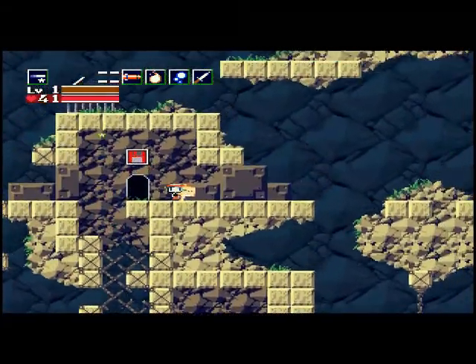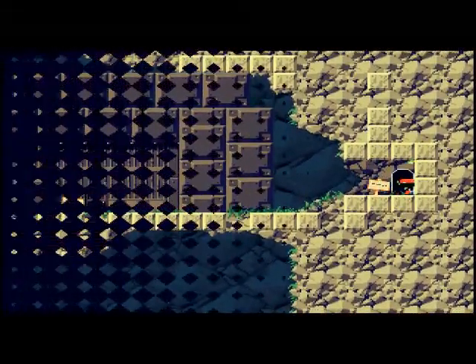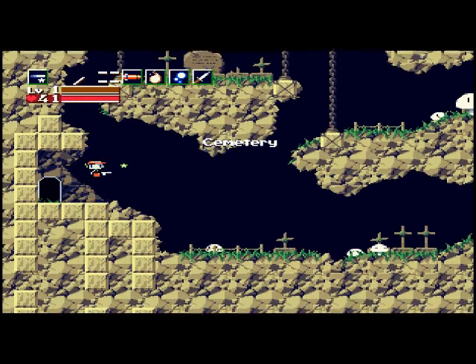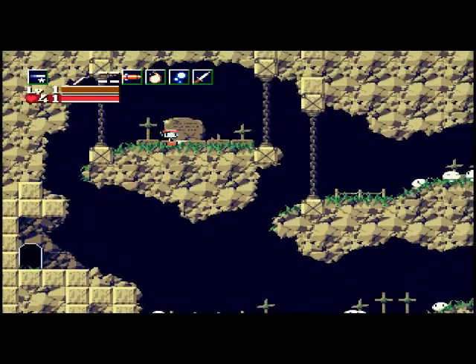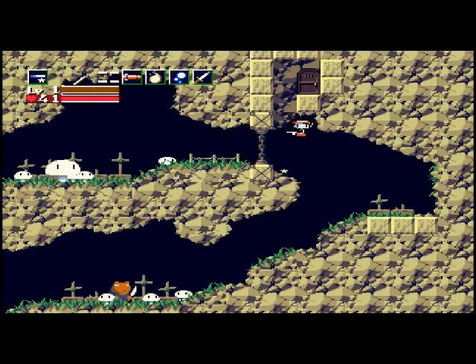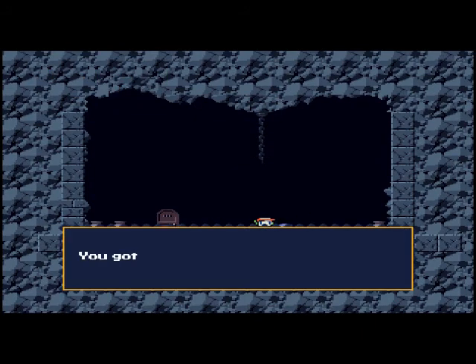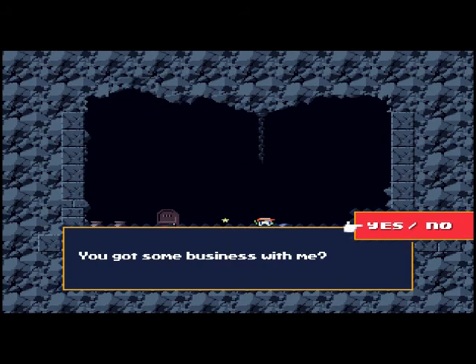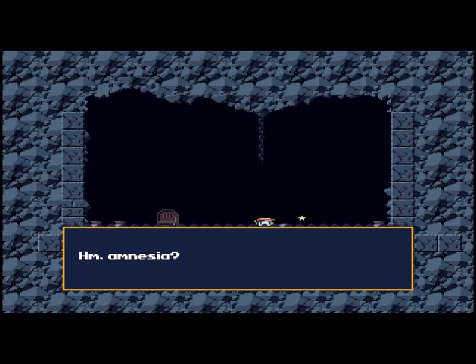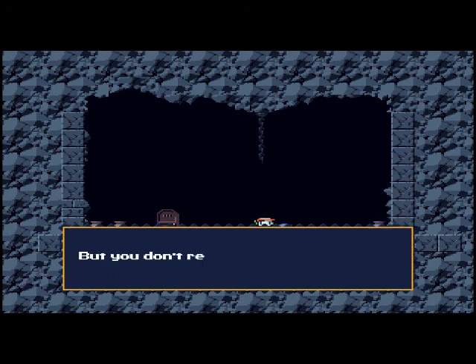So we're going to go back to the graveyard again, which, if you'll remember, is through this door. We can actually avoid all of the mushroom guys just by flying over them. We're going to go up into this door and talk to this guy. You got some business with me? Yes, I do. Amnesia. Oh, that's terrible. Do you want the mushroom badge? Yes, we want the mushroom badge.